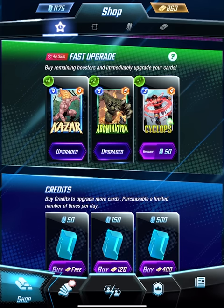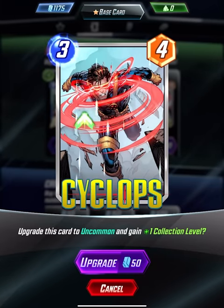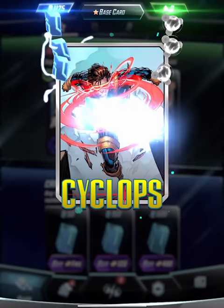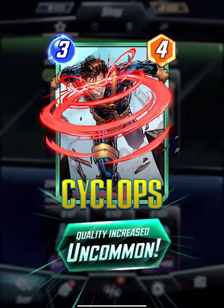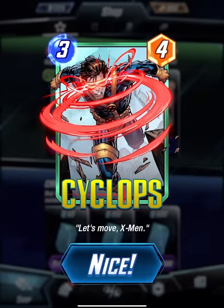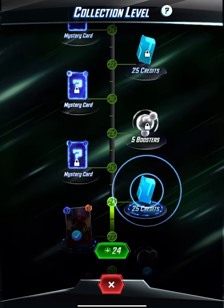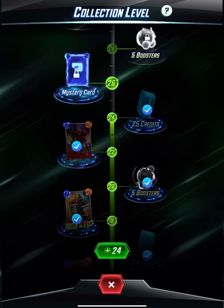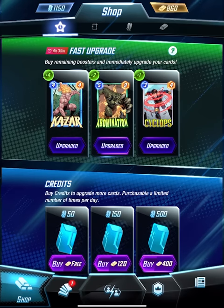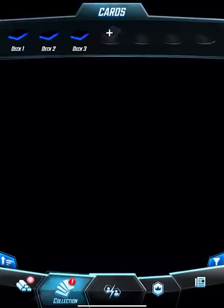We're going to upgrade Cyclops - frame break, oh yeah! And then we get 25 credits. That was pretty cool. We got two new cards: Death Lock and Iron Fist. I'm not so sure I would use those, but maybe.